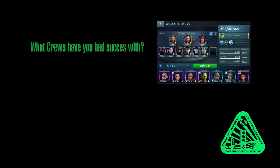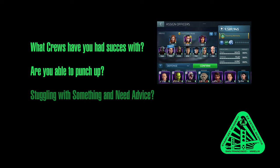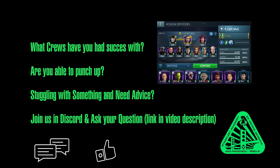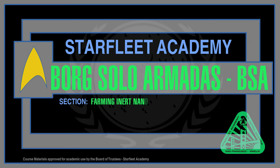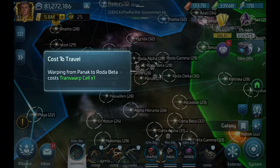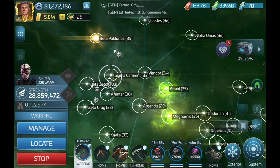What crews have you had success with against Borg Solo Armadas? Are you having success punching up in those armadas, or are you struggling? Click the link in the video description and join us on Discord. To fully engage in Borg Solo Armadas, we need to farm inert Nanoprobes. Nanoprobes are dropped by Borg Tactical Probes in select systems, accessed using a Transwarp Cell. You'll want to hunt Borg Tactical Probes with Vidars — that's really all you want to hunt them with. Borg Tactical Probes are original Borg content and were not added with the Borg Solo Armadas.